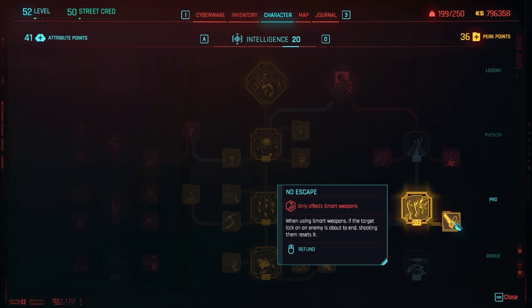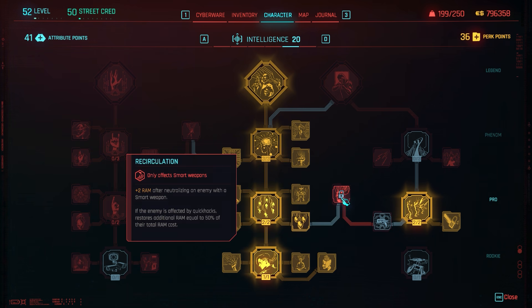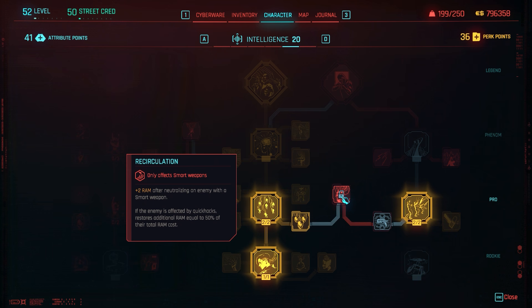No Escape: when you lock onto enemies and then look away or they get behind cover the lock normally wears off, but as long as you keep shooting the enemy the lock will remain. The next perk gives plus 2% accuracy with smart weapons for each unit of your cyberdeck's max RAM. This is hard to conclusively test, but you need it to unlock the next perk anyway.